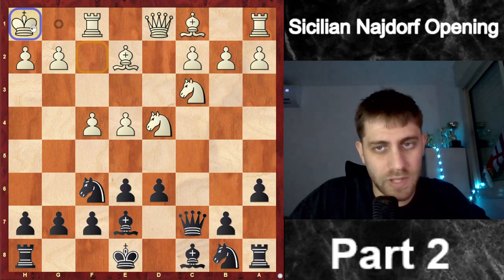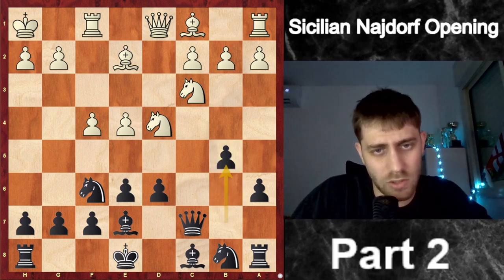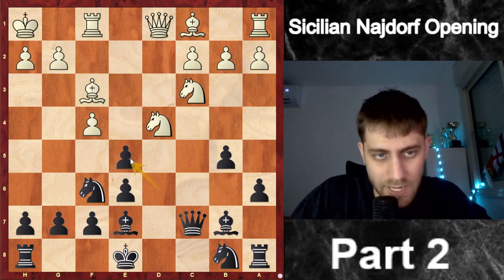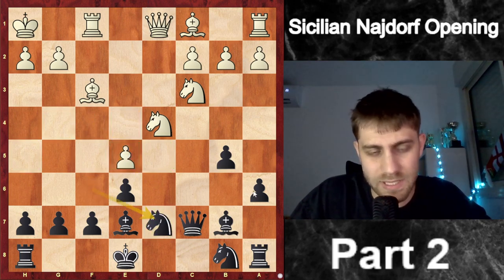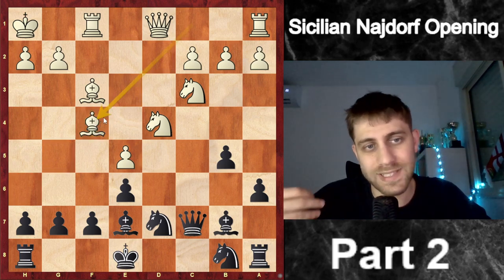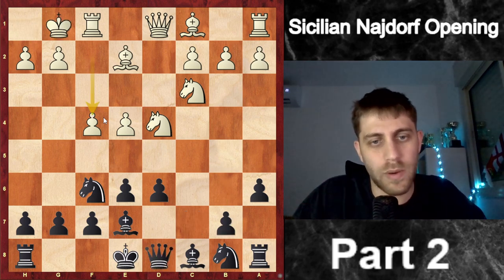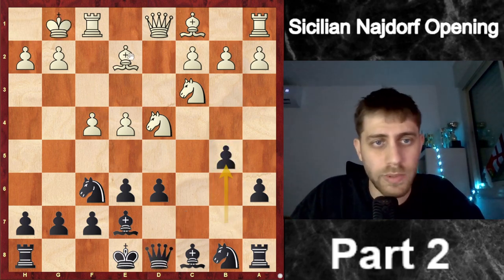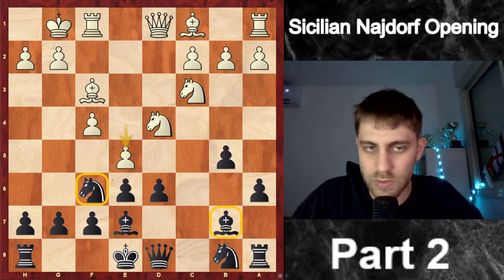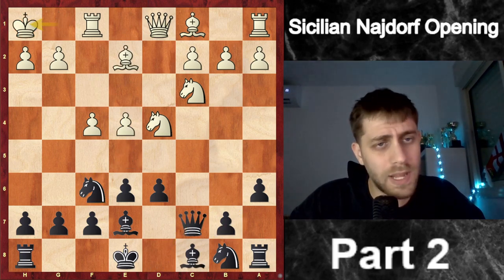For example if he plays Kh1, like he played in the game — but I didn't play b5. b5 is one option: Bf3, Bb7, e5, we take the pawn, take the pawn, and Nfd7. Now he can play Bf4 and develop the bishop in one move. But if we play b5 immediately without Qc7, we can't because of Bf3, Bb7, e5 — double attack, which is very bad for black. So Qc7 is a very important move.